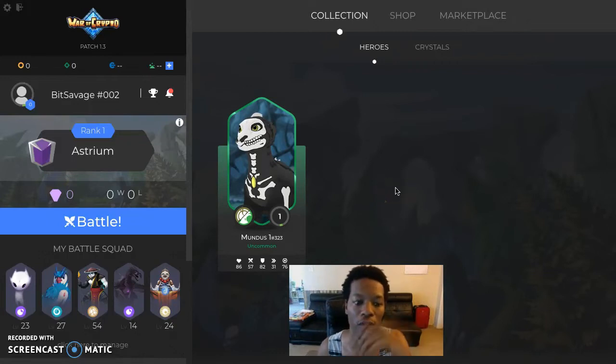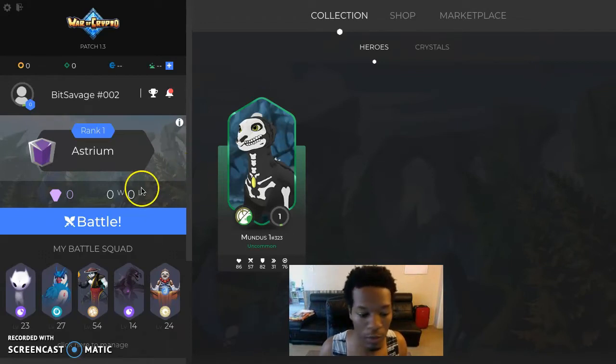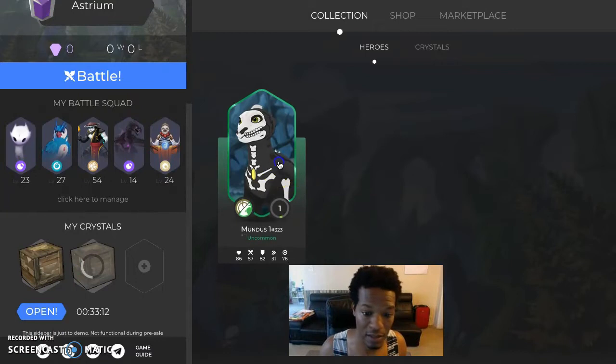The cool thing about these crystals — when you get in early, you get them for 0.05 ETH at a low price. When this game starts, that price will double or triple. Obviously it's not financial advice, but people are going to want to play this game — War of Crypto is very highly anticipated.